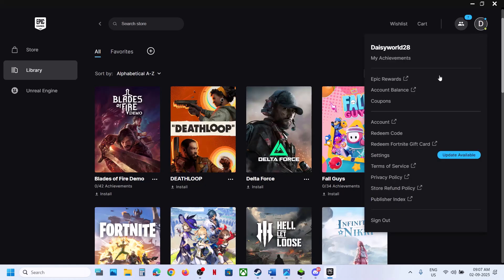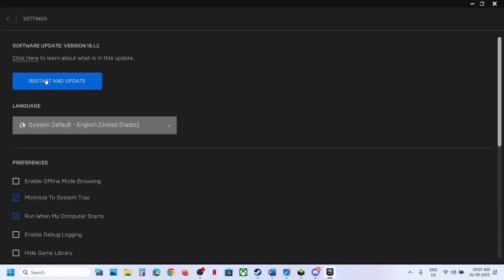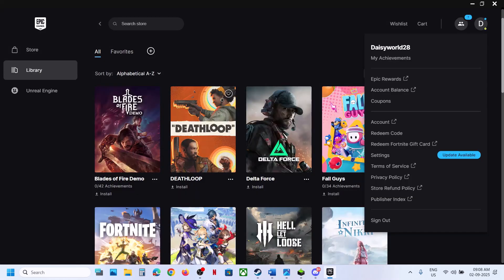For Epic Games Launcher, go to your profile icon, then go to settings. If there is any update, click on restart and update. Relaunch Epic Games Launcher. If there is any update for the game, update and then check.